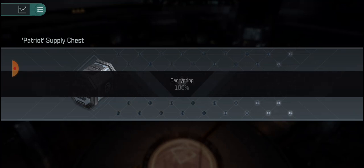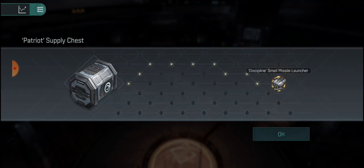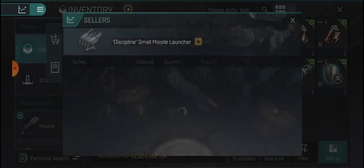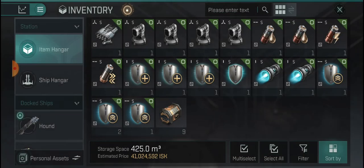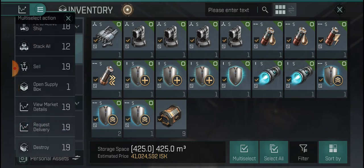Another small torpedo launcher, and last but not least — never lucky. This guy does go for quite a bit, about five mil. Let's select all and check out what we got real quick.